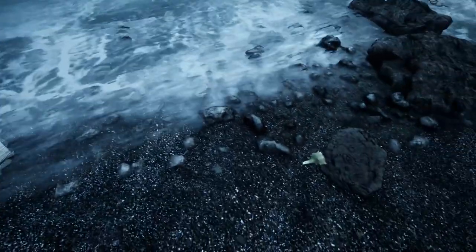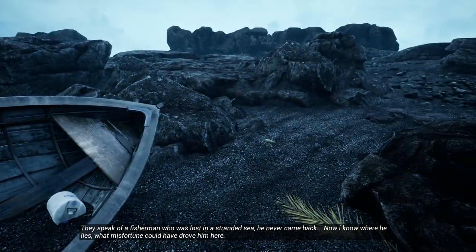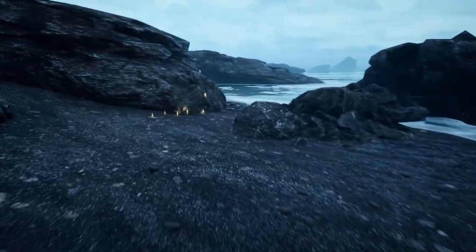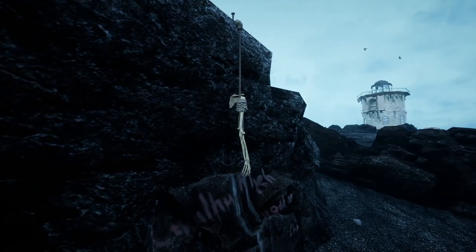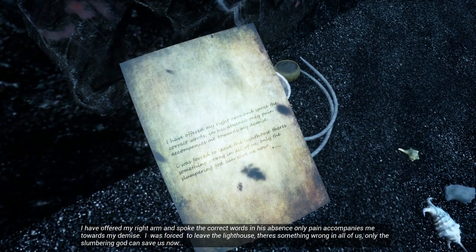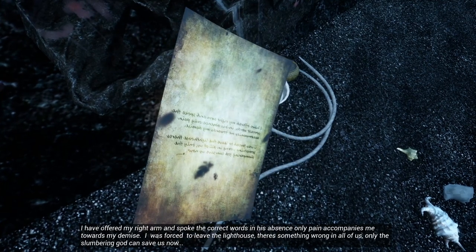Looks like we have to go around the boat. They speak of a fisherman who was lost in a stranded sea. He never came back. Now I know where he lies. Well, misfortunes could have drove him here. It looks like there are some weird candles here. The candles don't look that impressive, but everything else is like 10 out of 10 — that's beautiful. Looks like somebody's arm is tied to the rope. "If I offered my right arm and spoke the correct words in his absence, only pain accompanies me towards my demise. I was forced to leave the lighthouse. There's something wrong in all of us. Only the slingling God can save us now."